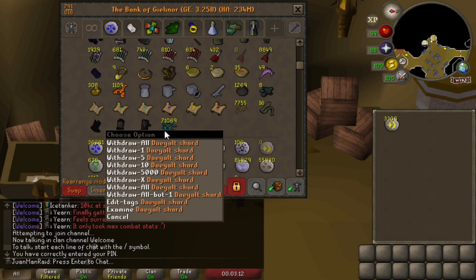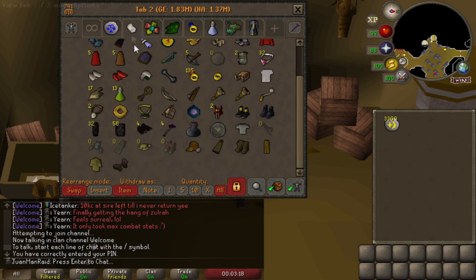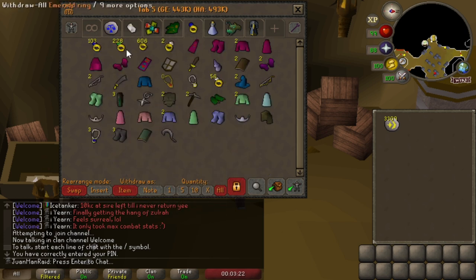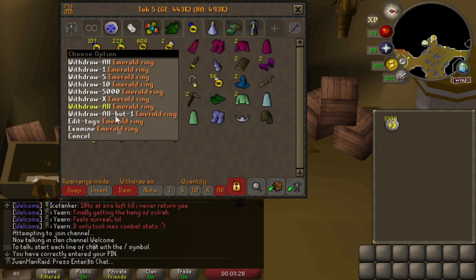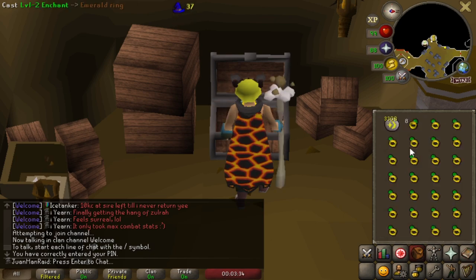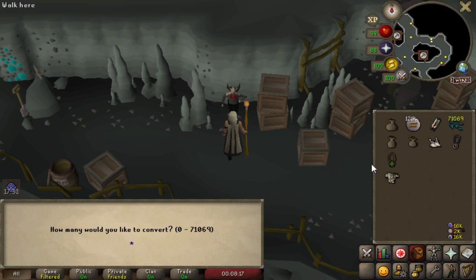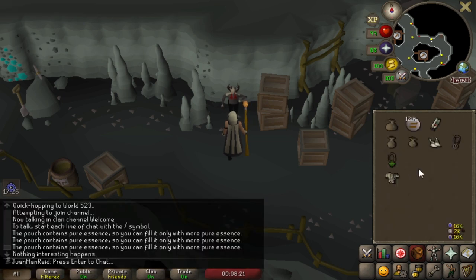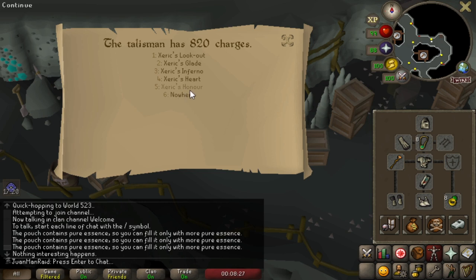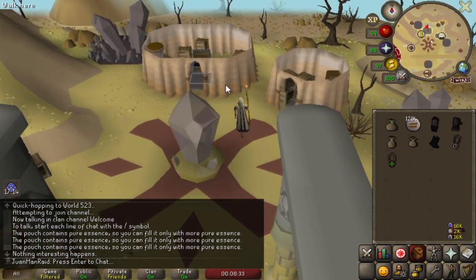I did some quick maths: in order to use up all this Daeyalt at the lava rune method, I'm going to need about 200 rings of dueling. Fortunately I got a bunch from Kingdom — 200 emerald rings. So that's awesome, just gotta enchant these and we're good to go. I think I got the option to convert the shards — yes, let's do all 70,000. Okay we got everything. I wish I had a steam staff though, it would have saved a little bit on water runes, but it's minor stuff.